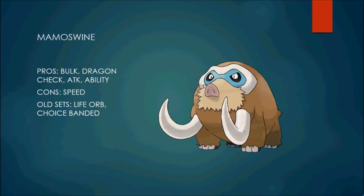The next Pokémon is Mamoswine. Its pros: it has some decent bulk, it's probably one of the best Dragon checks in 5th gen — though its usage is surprisingly low. It has really great attack, 130 base attack is great, a priority Ice Shard, and a nice Dream World ability in Thick Fat, which means it basically resists Ice moves and can take Fire moves much better. It would surprisingly live some Fire type moves, like Flamethrower, and then KO back with Earthquake.